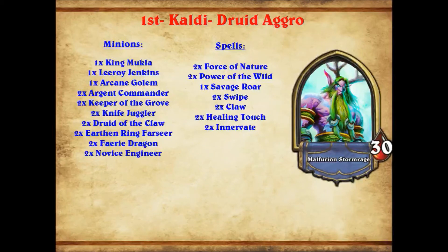Leroy Jenkins gives some punch. Along with Force of Nature, essentially playing three copies. Argent Commander and Arcane Golem do similar things, giving three copies of that effect essentially. We have Keeper of the Grove — punches through taunts, deals with Fairy Dragons and a lot of the small things that hamper aggro like Harvest Golem. We have Knife Juggler giving a lot of extra damage off each of your minions — things like Keeper of the Grove now does three. Druid of the Claw is just a big minion that can become charged. Earthen Ring Farseer helps you trade better, especially with Druid of the Claw which can lose a bunch of health and still live — same with King Mukla. And Fairy Dragon and Novice Engineer function as card draw and punch against control decks.